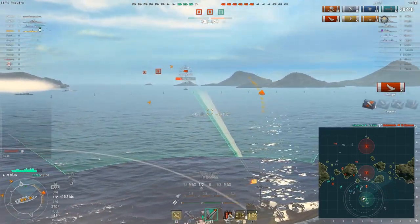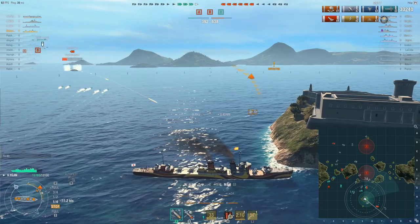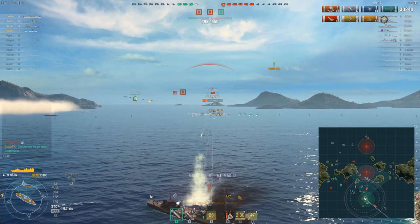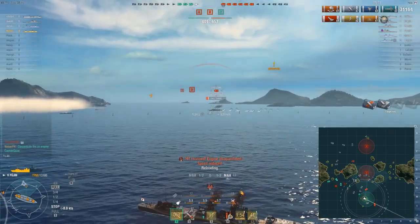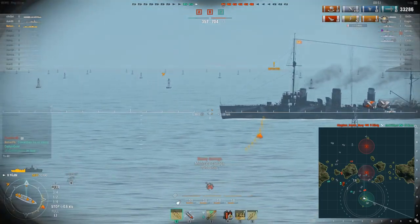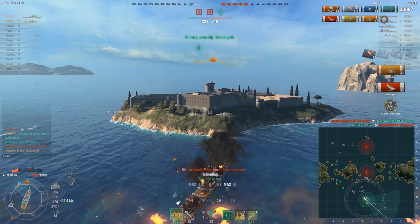All we have left is the enemy Svetlana. I have an island right in front of me, Notsir — don't pull a Notsir again. The island hasn't changed positions — it was here the whole time. I am begging my team: shoot the enemy Svetlana. He's going to get us. I'm just trying to get center mass, HE — we're taking so much damage, but we take him out. We take him out, and I earned Kraken Unleashed.